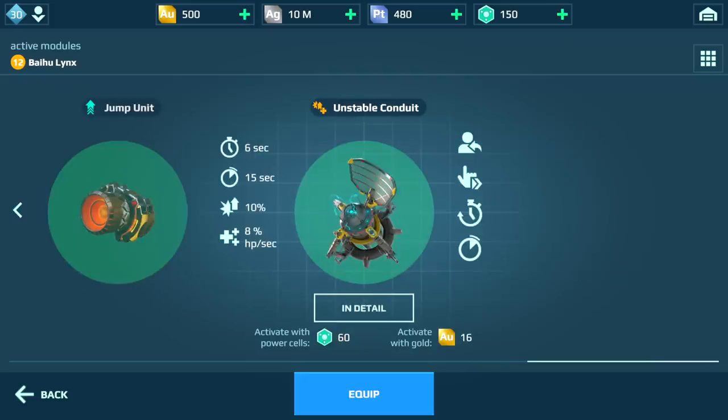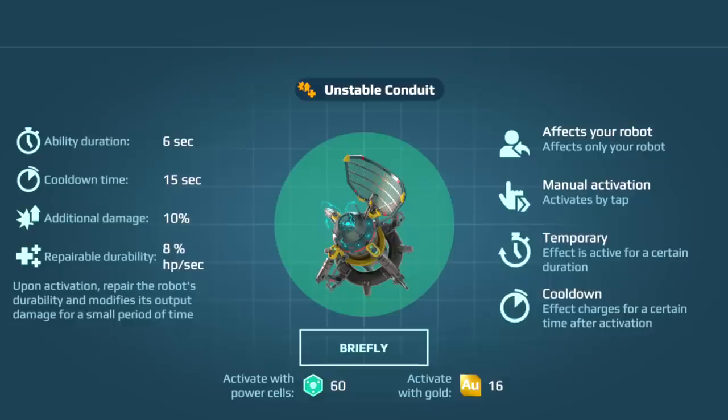There is more to this update, of course. For instance, we have the Unstable Conduit, an active module that can change its stats from time to time. And the Tune and Balance update that targets some of the overperforming machines. Check the update notes on the website for the full list of changes.